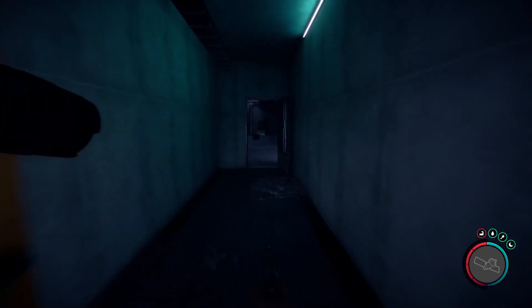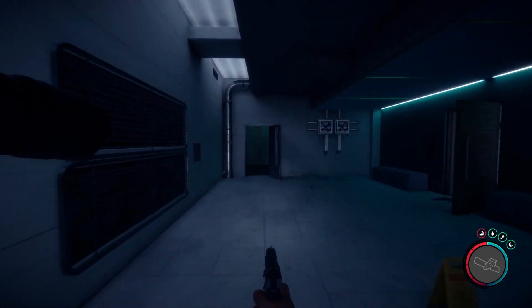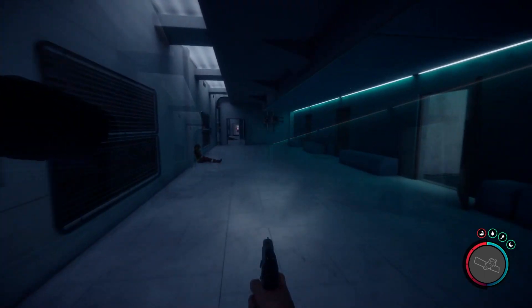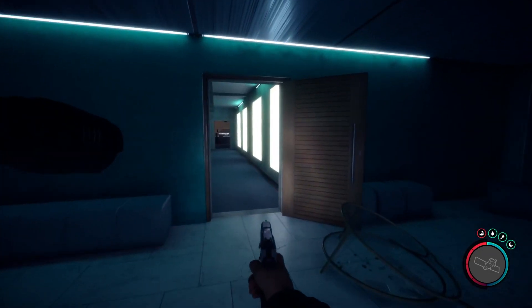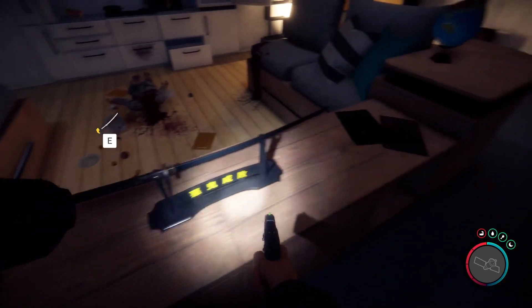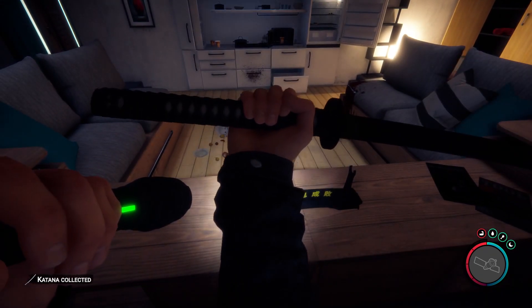Now follow me. Go into that room and here on this stand is your katana waiting for you. Click the E button to pick it up.